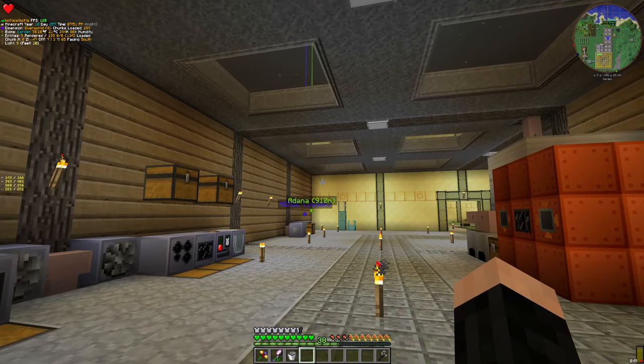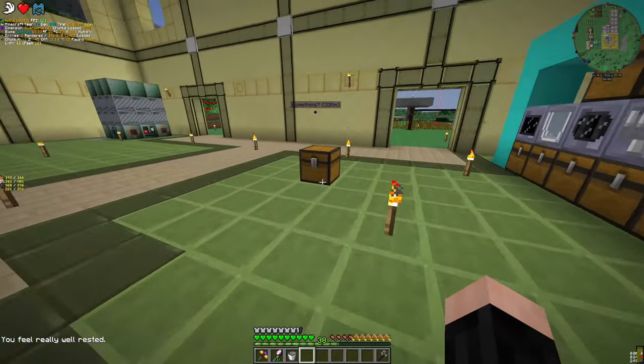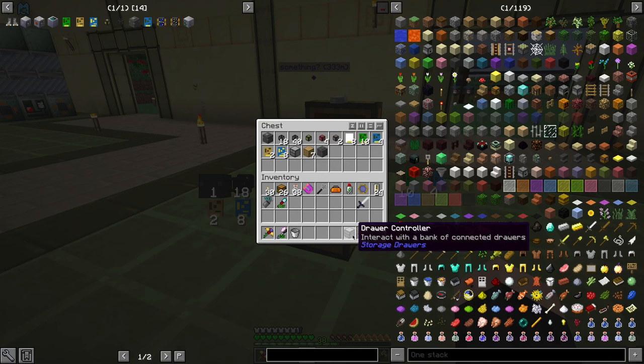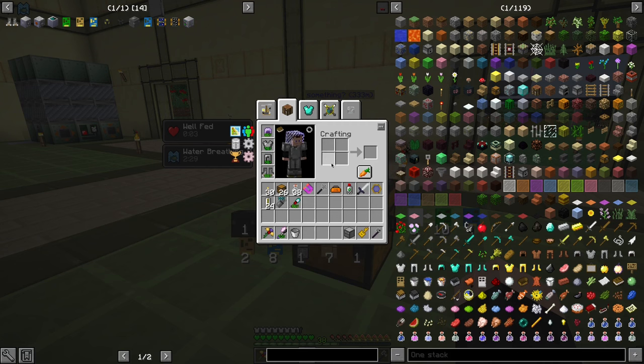Let's continue with our objective. Our current objective is logistics pipes, and we have driver controllers. How do we get them? To craft them we need — actually, I can make them now. This part is annoying, but I didn't have to craft them.